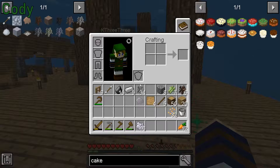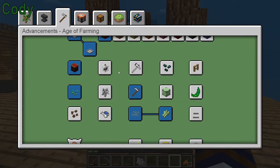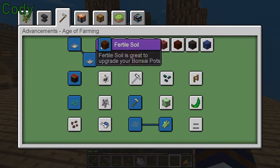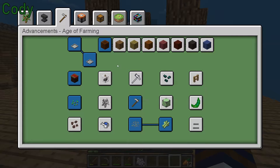You want a to-do list on farming? Sure — hit E, click the little book of advancements on the top right, go to advancements, then go to the third page: Age of Farming. So that's a bunch of farming achievements.